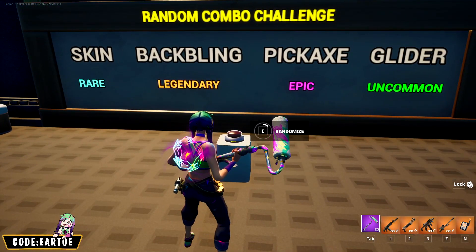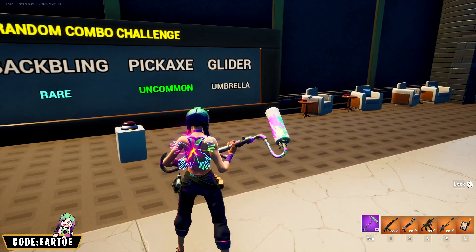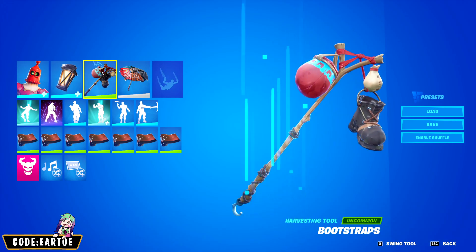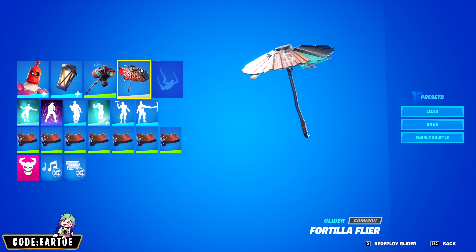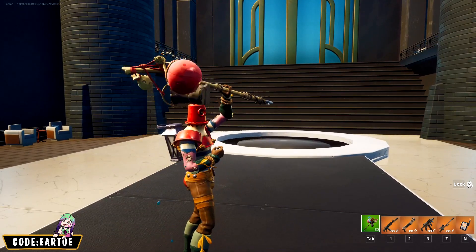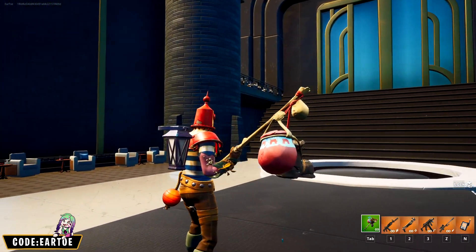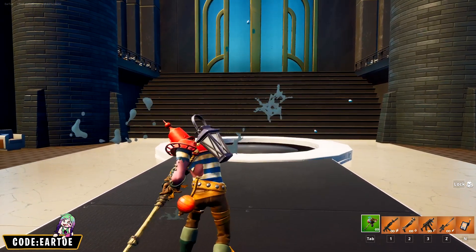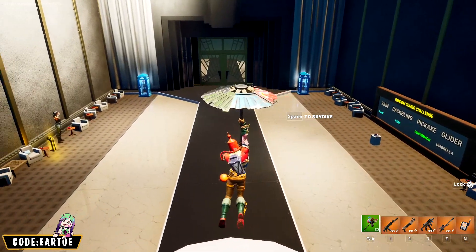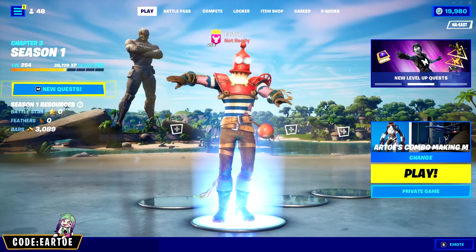One more: a rare skin, a rare back bling, an uncommon pickaxe, and an umbrella. For the rare outfit I'm using Trench Trawler, for the rare back bling Luminous Lamp, for the uncommon pickaxe Bootstraps, and for the umbrella Fortilla Flyer. Trench Trawler is definitely in the forgotten skin category — he's a lighthouse, so a lamp back bling is a perfect theme. He looks put together by parts, so a pickaxe like Bootstraps works well too, and it even splashes water when you swing, which fits the theme. The Fortilla Flyer umbrella is also put together by parts, just like Trench Trawler, so it all works together.